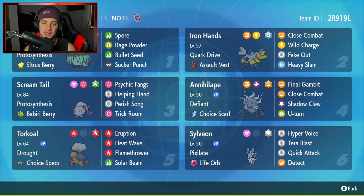Third Pokemon is Scream Tail. This is my first time using this Pokemon, but it seems pretty straightforward. It has Trick Room, Parasong, Helping Hand, and Psychic Fangs so it can break screens, have STAB damage, and check Trick Room. It's kind of just there for that main purpose. It's got Protosynthesis and a Berry as its item so it can eat up a Steel move and go from there.